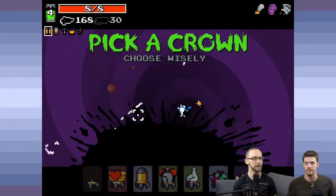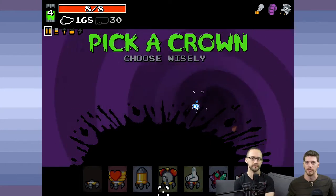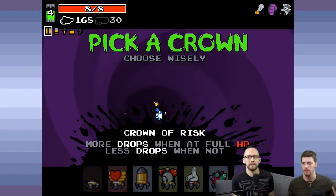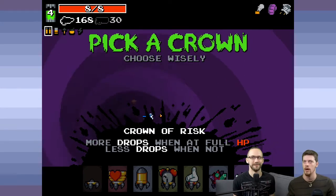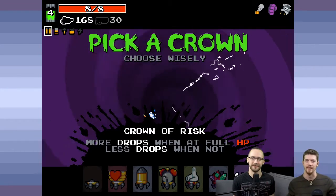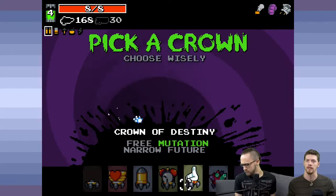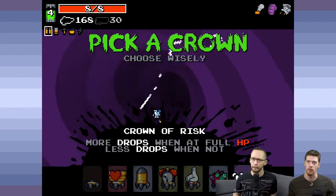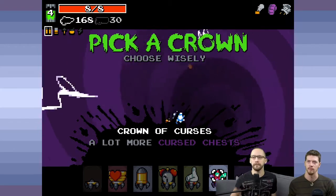I imagine we can go to the crown room again. We left off here, and I decided I was going to choose a crown of haste. Last thing I want to point out before we move on was simply the crown of risk — more drops when at full HP, less drops when not. All of these are usually kind of random effects and stuff like that.